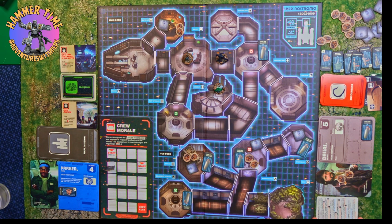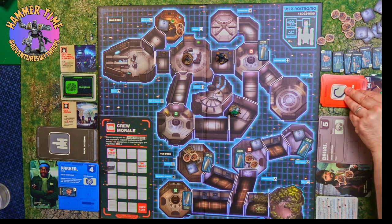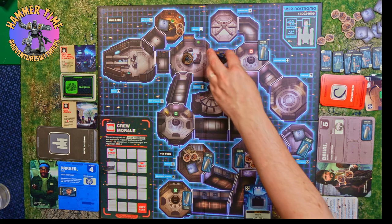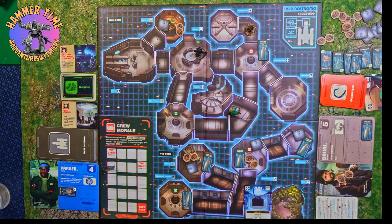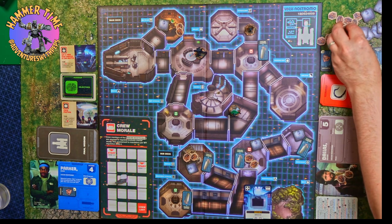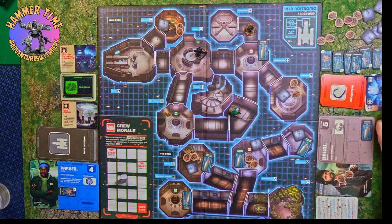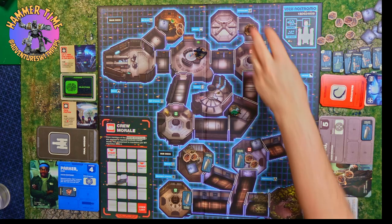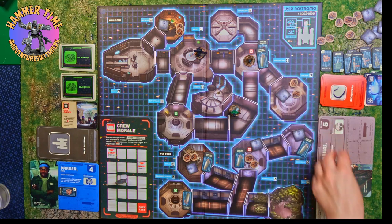She then moves out into the corridor and uses her special ability to make herself some scrap, loading up for the gallery mission. We get quiet again, which brings the alien into the galley with Dallas. I've run off to the corridor near the hyper sleep bay, and we lose two morale - not going great, but we've probably lost half our morale already. The alien doesn't ever kill you, it just forces you to lose morale. It's now my turn and I drop off the canister, completing two of the three missions.